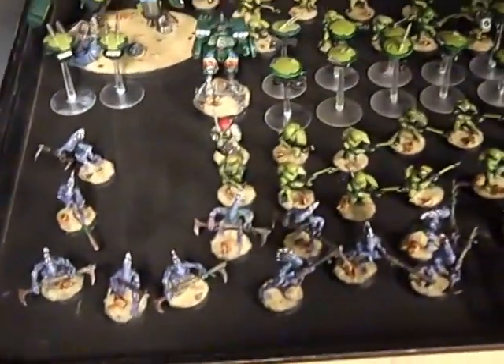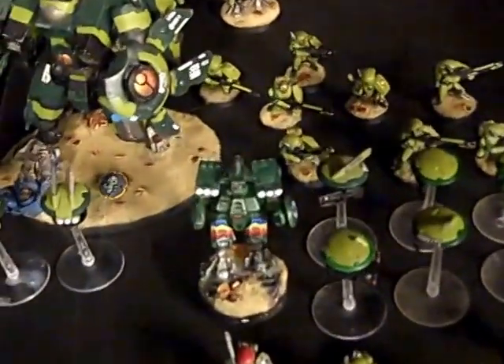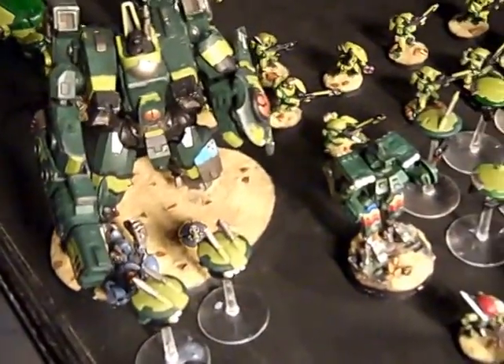The opponents are Tau. He's got his usual Kroot, about 15 or so with a Hound, a Fire Warrior Squad, a Commander suit with all kinds of bells and whistles but no weapons, a Riptide with the Ion Cannon, and the Stimulant Injector. More Fire Warriors in the back, two Crisis Suits that drop in with three Fusion Cannons each, Longstrike in a Hammerhead, two other Hammerheads, four Shield Drones, and a bunch of Marker Drones.